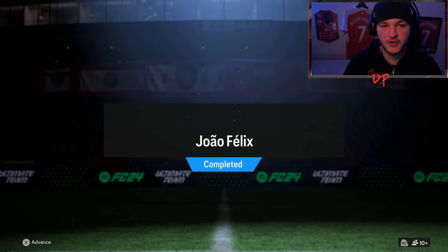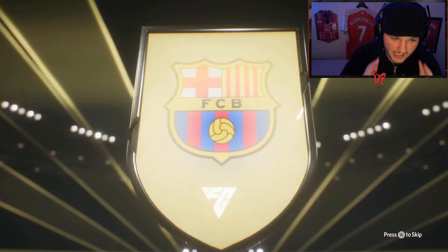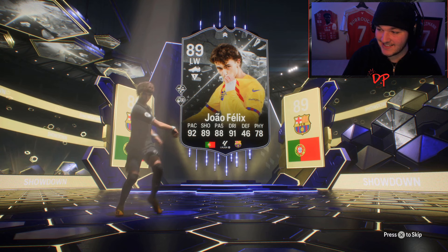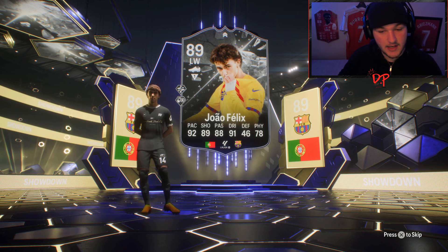750,000 coins is what this card will set you back to complete Joao Felix. Now the issue is Barcelona are away to Atletico — I believe five or six points ahead of them in the league, with Barca third and Atletico fourth. Atletico are also without Griezmann. It's an incredibly hard game to predict, Barcelona away from home — who knows, it's a big gamble.